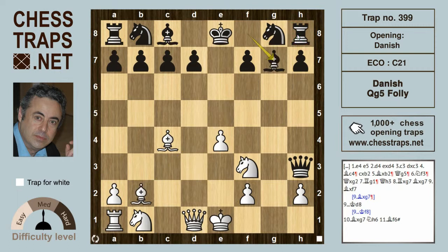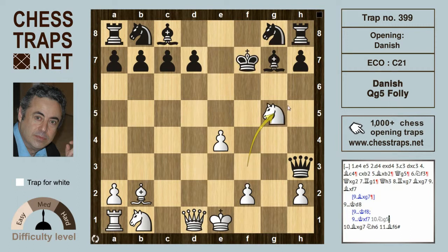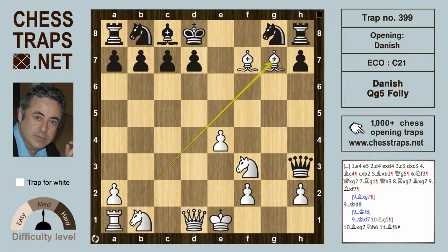If white tries to be a bit too flashy and instead plays Bishop takes f7, it's actually black who should be winning. Black won't continue with King takes on f7 because of Knight g5 check, picking up the Queen on h3. After Bishop takes on f7, King f8 is winning for black. But if instead King d8, then white will be winning after Bishop takes Bishop, and after Knight h6, Bishop f6 is checkmate.